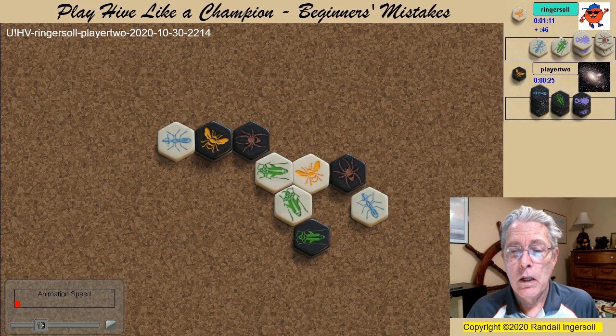Another instructional point here: this kill space is currently protected by the gate. The tempo gained is used to bring in White Ant number 3, which promptly does what ants do best — pin other ants. And when the second Black Ant comes in, a White Ant pins it as well.